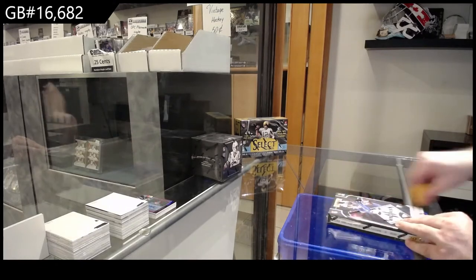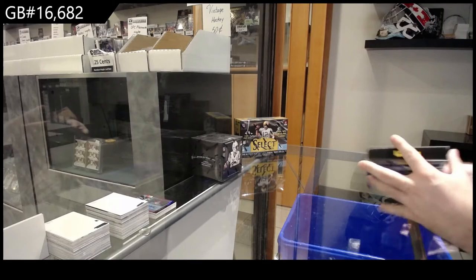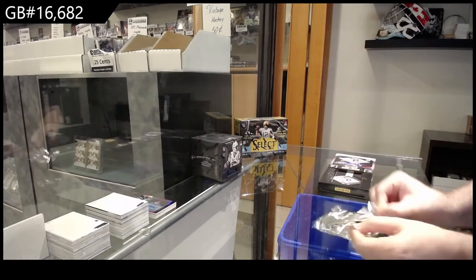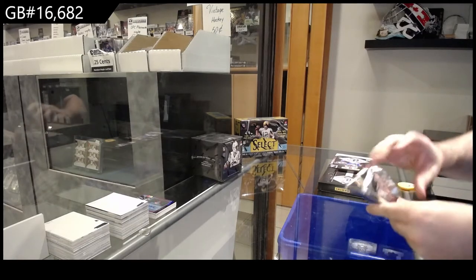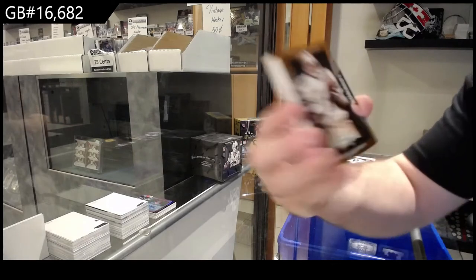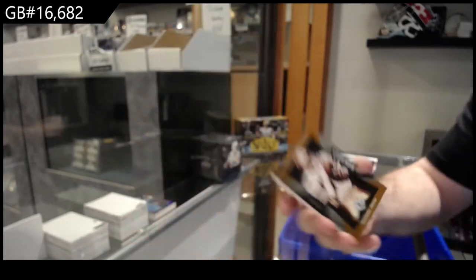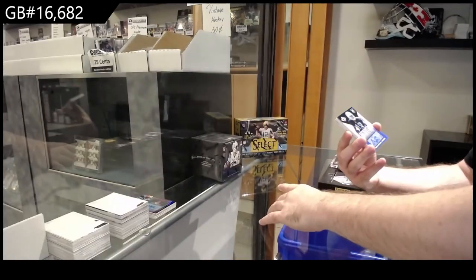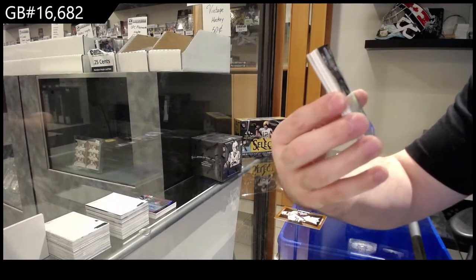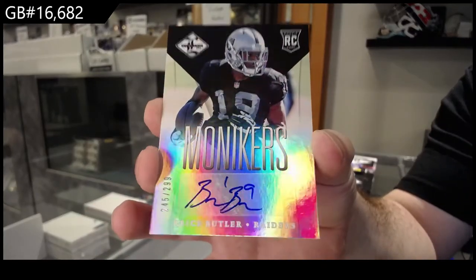Moving to Limited next, then Select, and then Black - Black would be the best personally. Number two, 2.99 - we've got a legend for the Cowboys, 349 of Irvin. And a Monikers rookie auto for the Raiders, to 299 of Butler.